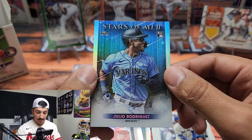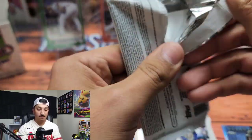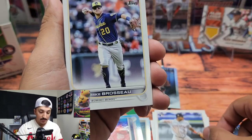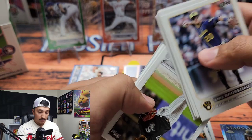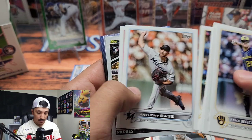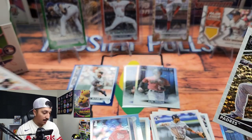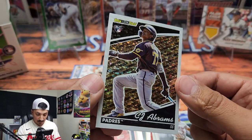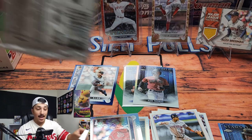Coming down to the wire. Overall I'm pretty happy with this box — we got a nice Jeremy Peña base rookie. We did pretty decent — not any crazy parallels but the parallels were there. CJ Abrams Topps Black and Gold — we will definitely take it. Tony Gonsolin and Anthony Rizzo Stars of the MLB, really nice looking. CJ Abrams Black and Gold, and down to our last two packs.